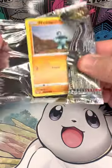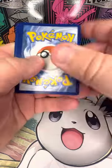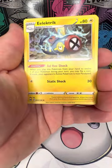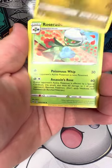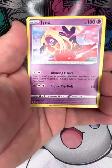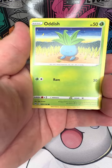Obviously sleeve boosters are not the way to go. Electric Lucario, Sligo, Roserade, Machop, Pikachu, Jynx, Bidoof, Oddish.